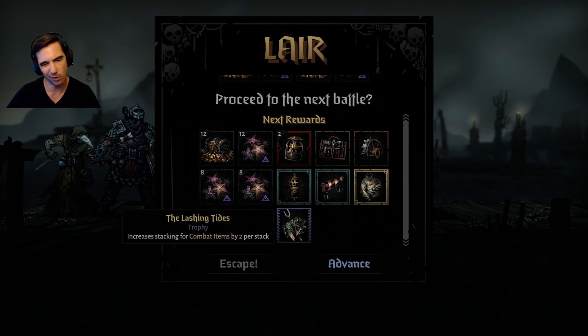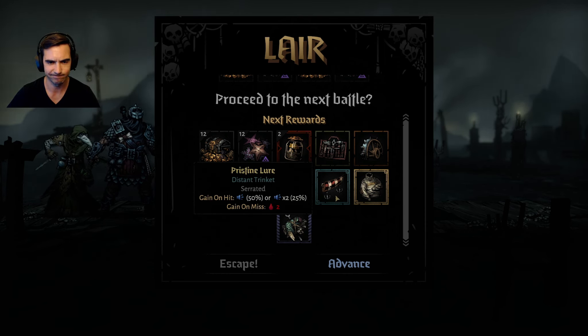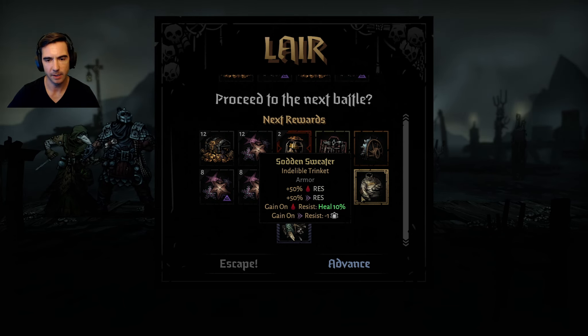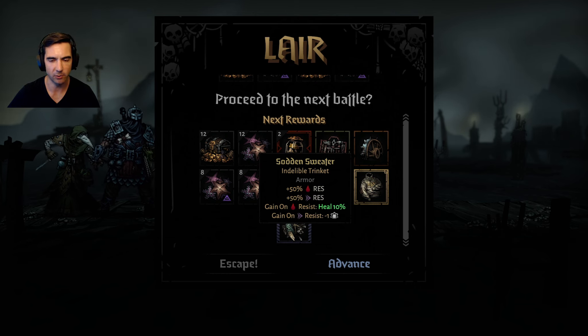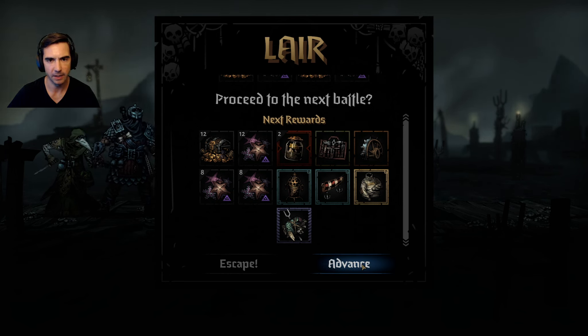What does the item do? Increases stacking for combat items by two per stat - that's not great, actually not bad. That might be better than the Bugle. Gain on Bleed Resist, Heal 10 - that is actually quite powerful. This loot kind of sucks but we're going to kick the crap out of this guy.